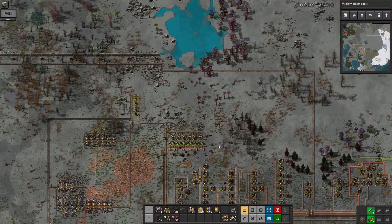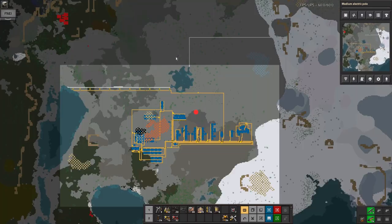Here's some of the stone I'm carrying around, and as I said earlier I'm using the burner inserters to keep the turrets stocked.